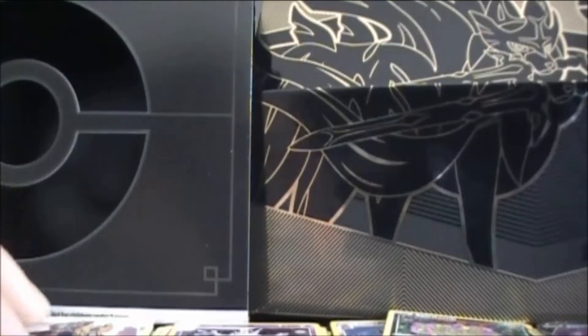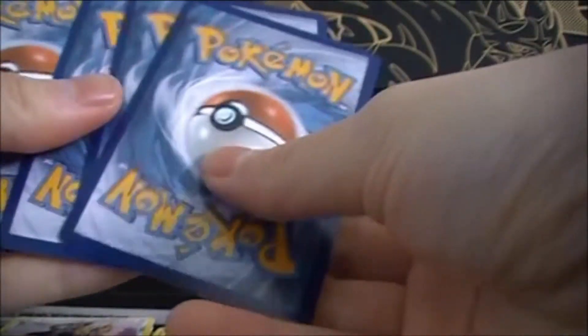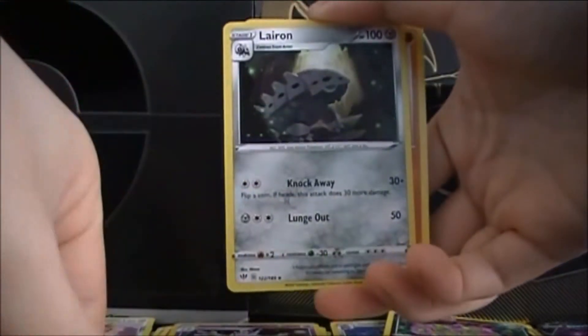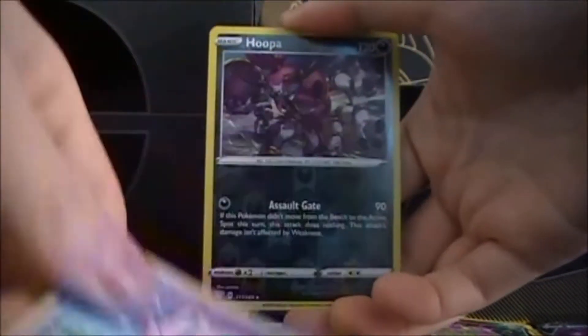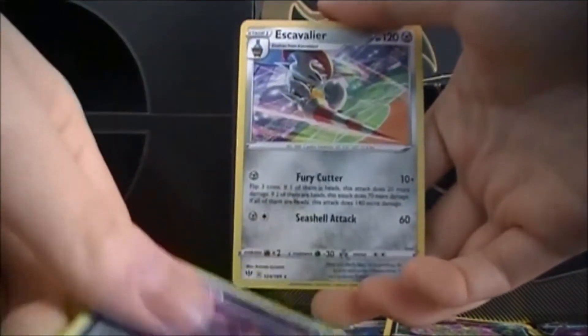Alright, come on — let's see the last Darkness Ablaze. We got Water energy, Spikemouth, Parasect, Lairon, Larvitar, Claydol, Maka, Trapinch, Ducklett, Jigglypuff, Reverse Hoopa, and Escavalier.